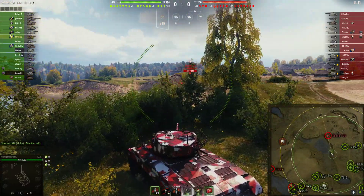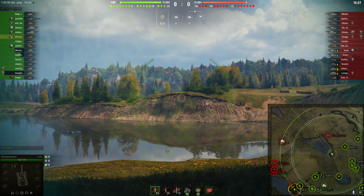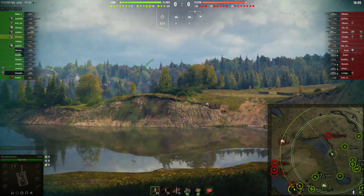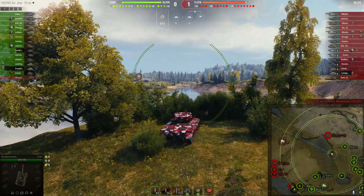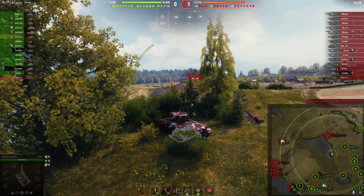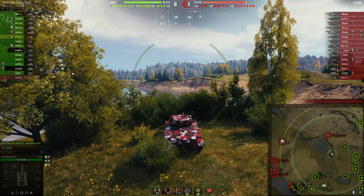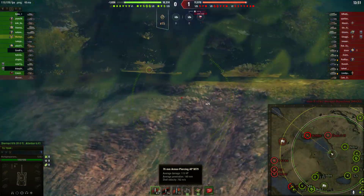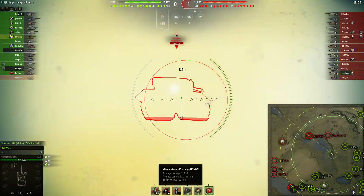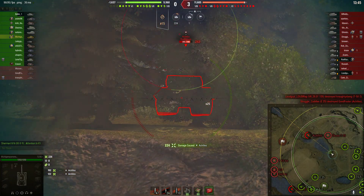Now, why is this tank so terrible? It's built on a Pershing chassis, however it has none of the armor of the Pershing. The turret is garbage, the tank is fairly slow, but the biggest issue is the gun. This thing is packing a 76mm, and if we take a look at the standard rounds, 115 average damage. You're seeing that right — 115, not 150 — with 149 pen.